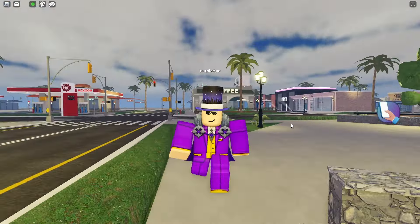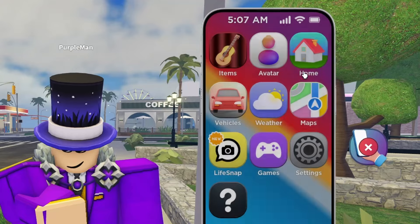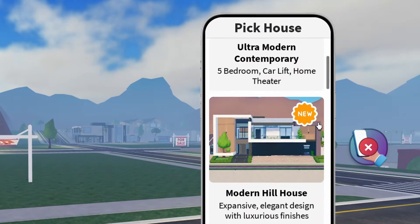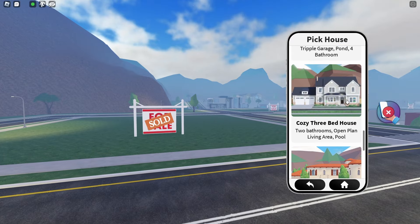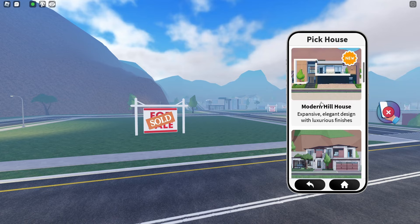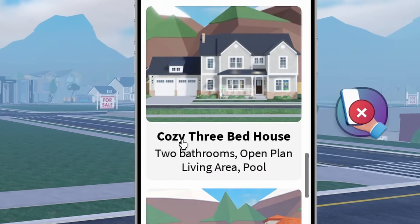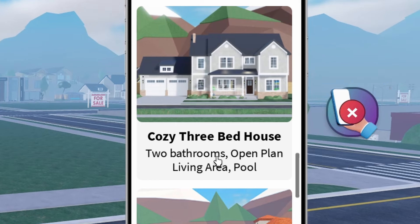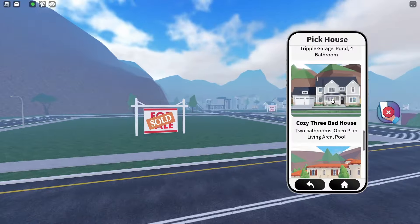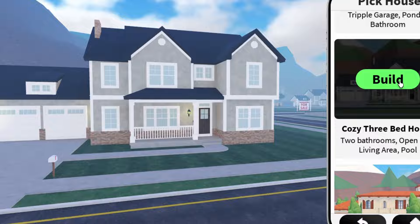So we are here in the Life Together game. Now it is time to choose the house. Let's just see what they have because I don't know which one I'm gonna do yet. Okay, so they have all these houses. I don't want to do something way too big so I still have some Bloxburg cash left over. So maybe we can do this one right here - the cozy three bed house. Two bathrooms, open plan living area, and a pool. That seems pretty simple enough. They really have to have a pool - you know how expensive those are in Bloxburg.